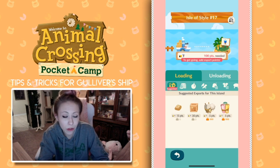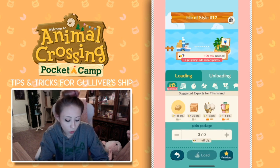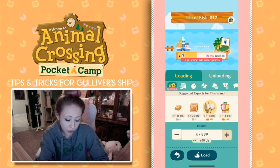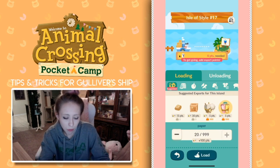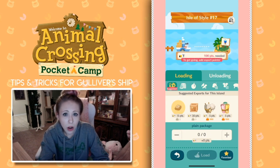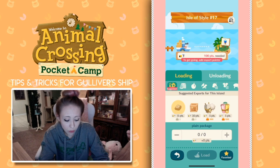Each of these items give you a different point advantage. So you can either craft the plane package or the plane crate — you would have to craft quite a few of the plane packages, and about four of the plane crates to be able to ship this off. Or you can just send off 20 pieces of cotton or 20 pieces of paper. So how do you know what's the best option? What I suggest doing is whenever you want to figure out the best option, you should favorite what each item they suggest you export.